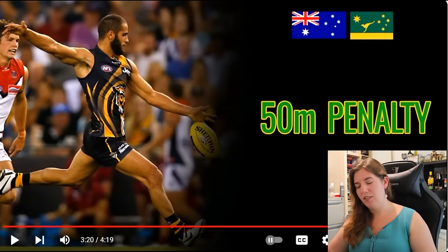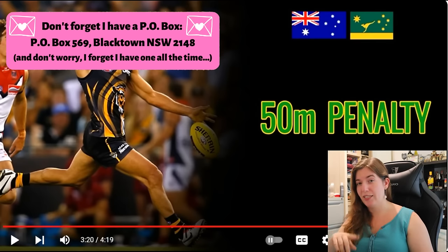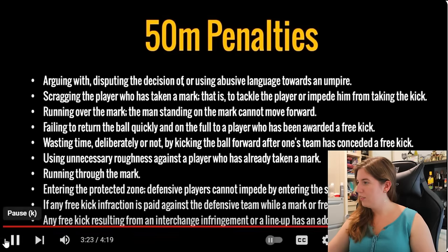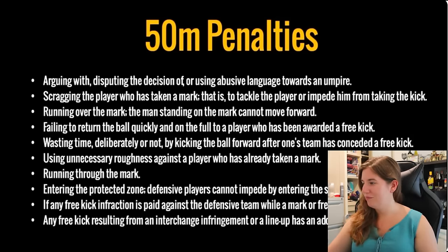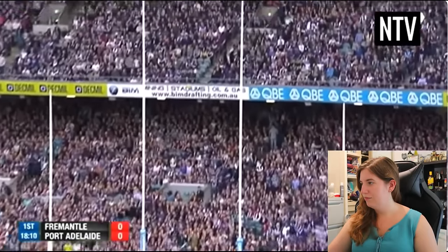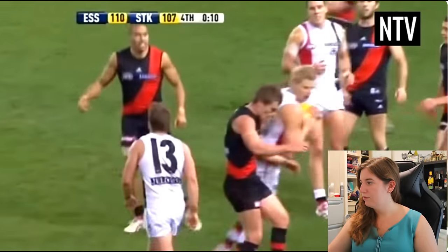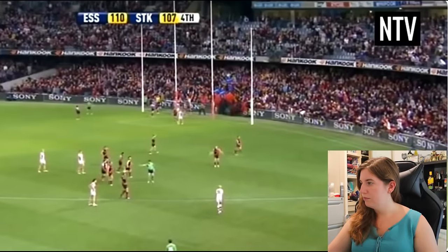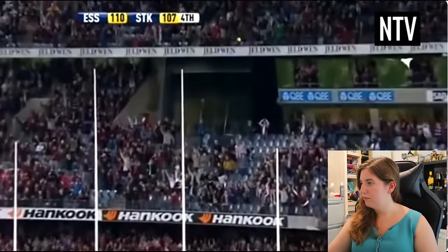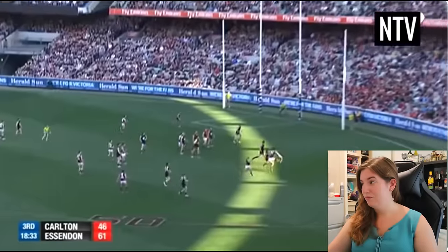Do they decide ahead of time who's the substitute, and can the substitute also interchange with other players during the game? If you commit an infraction, the umpire will award a 50-meter penalty, and the other team gains possession from the spot 50 meters forward — a huge disadvantage, as games can be lost from the resulting kicks. Also, if a player marks the ball and the siren goes off to signify the end of time, the game doesn't end there — you are allowed to take the kick, and any points scored from it count. Games have been won — or in St. Kilda's case, lost — from a kick after the final siren.